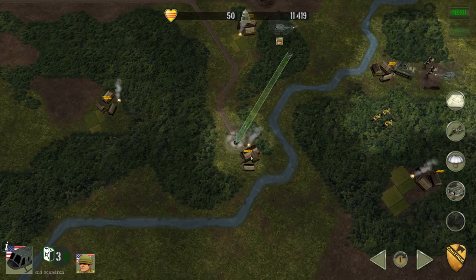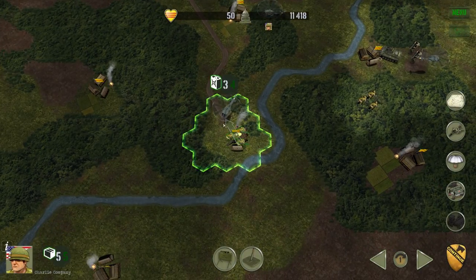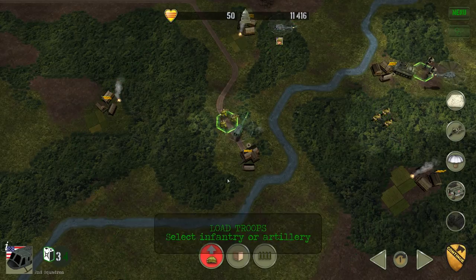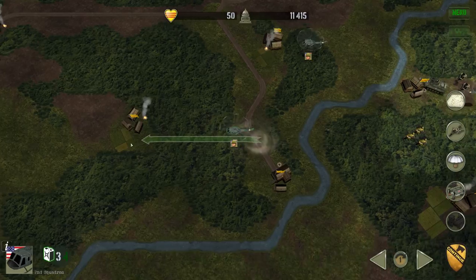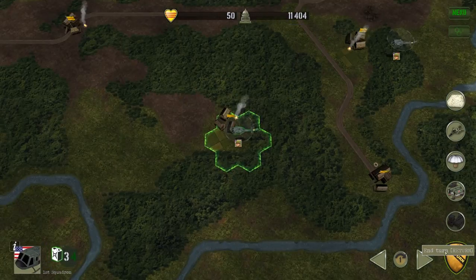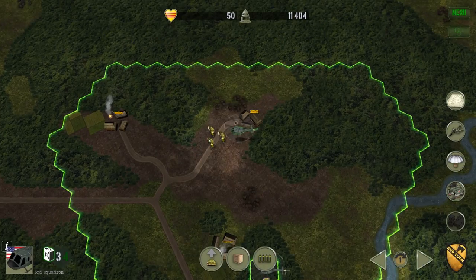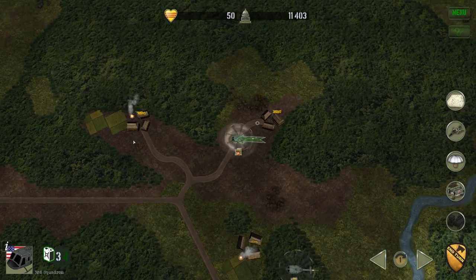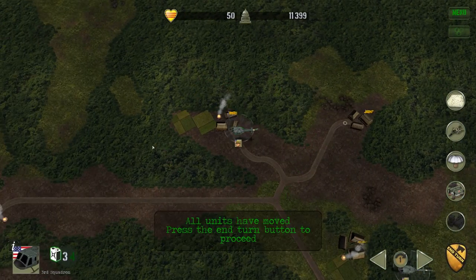Destroying an enemy unit is how you get political support points. It also assists in getting more hearts and minds — if the people in the villages know you can kill the enemy, they're going to be more inclined to support you. We'll fly out here and deploy the troops. Stay there and refuel. Pick up these troops and fly out to here — he'll have to go back to base next turn, but that'll be okay.